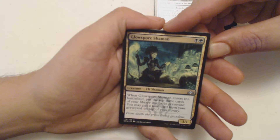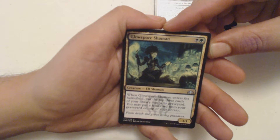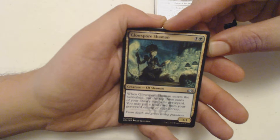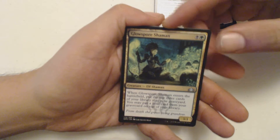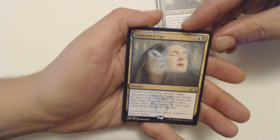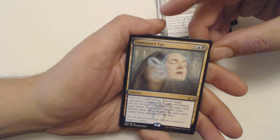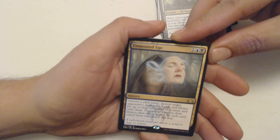I got a Glow-Spore Shaman — black-green elf shaman, three-one. When it enters the battlefield, put the top three cards of your library into your graveyard. You may put a land card from your graveyard on top of your library.